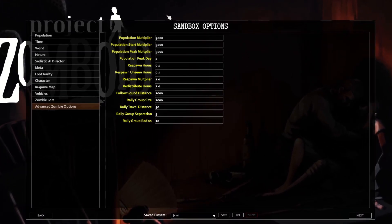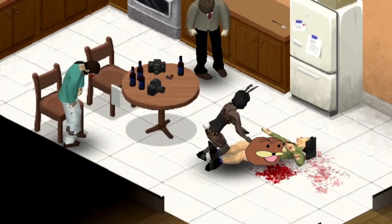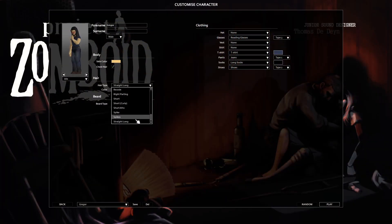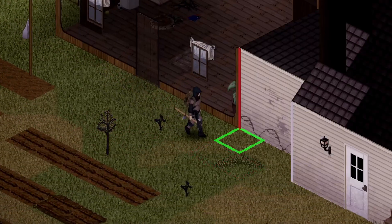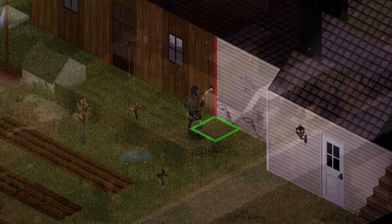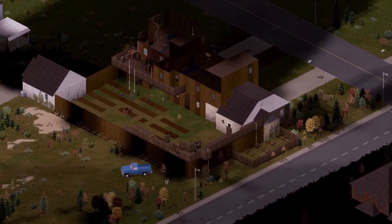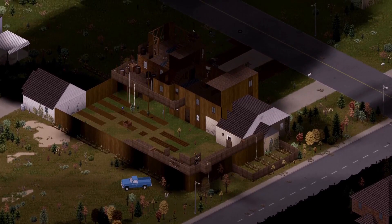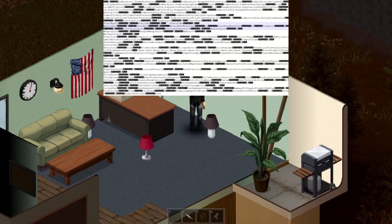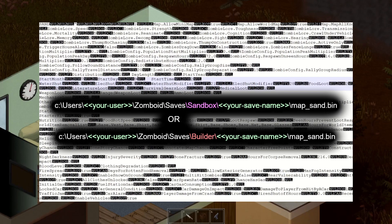Did you start the game with certain questionable sandbox settings? Have those settings become now too easy for you, or too much to handle? Of course you can just start a new character, but what if you've become too attached to your current character that survived for so long, or spent too much time building your aesthetic base? A new game is just too much time. I present to you: the sandbox file. It is either in the sandbox folder or named after the default playstyle you chose.